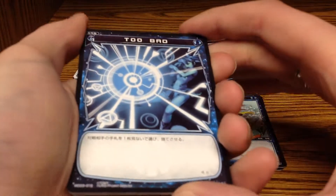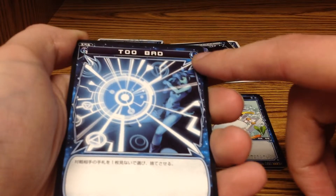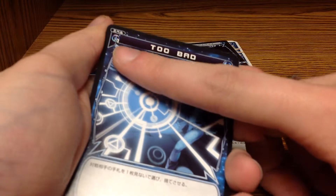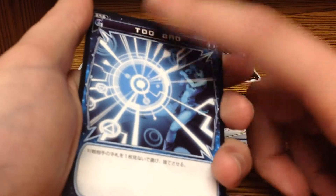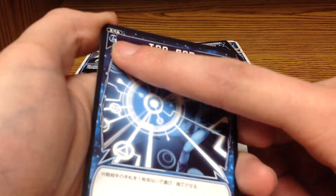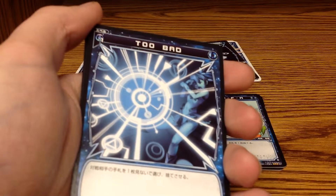Spell cards are essentially what you would expect them to be if you have a Magic the Gathering background. Each card has a color — this one is blue — and they have a name. Each has a spell cost; this one has a cost of one. WeCross is somewhat similar to Magic where you pay strictly what the cost is, so this would cost one blue and you'd have to pay a blue. You couldn't use a red or whatever. Some spells will have multiple different costs.